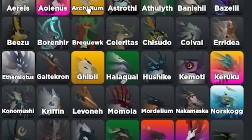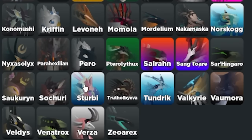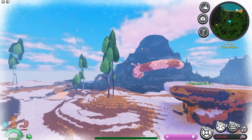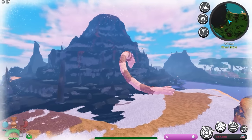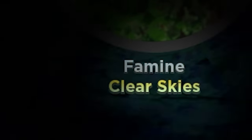First, you need to get your fastest flying creature — I prefer Stirme myself. After that, you can spawn in and get hit by the harsh reality that it needs to be Famine or Drought season. You can check this by looking at the top right of your screen.